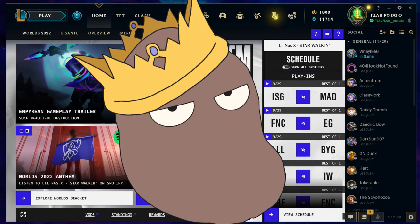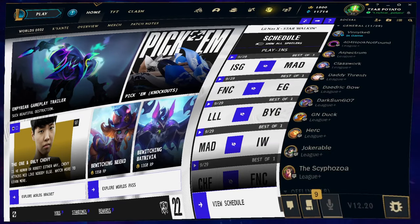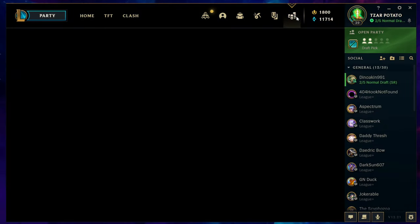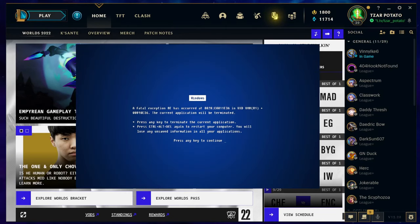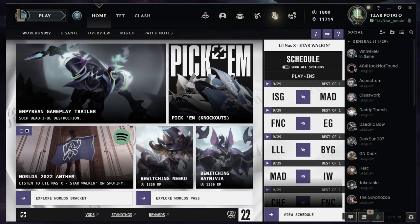You'll know that League has a shitty client by now — it's sort of a meme. I mean, it works, but it doesn't. You can go to the shop for skins, party up and chat with your friends, and search the game just fine. But when the client isn't crashing, it's just lacking in features. It's featureless.